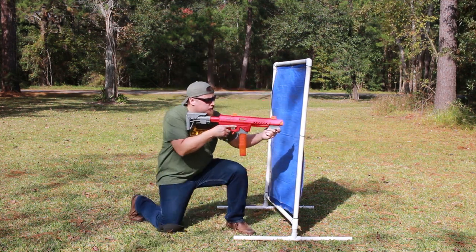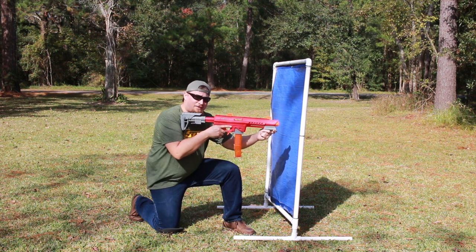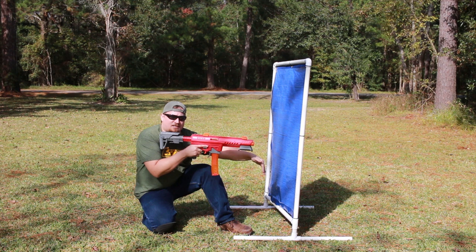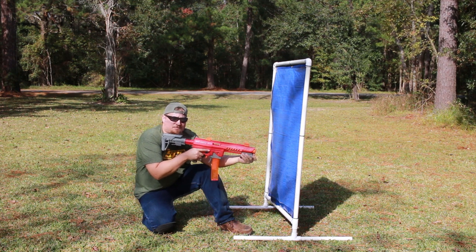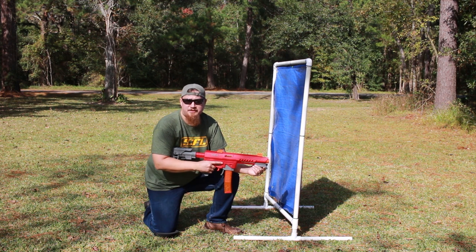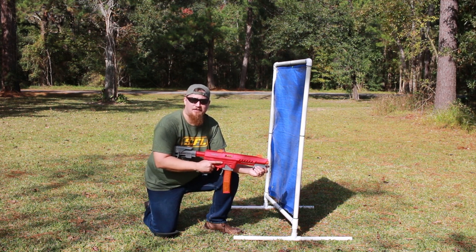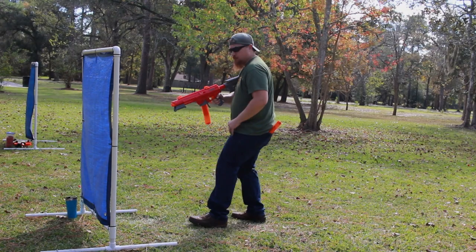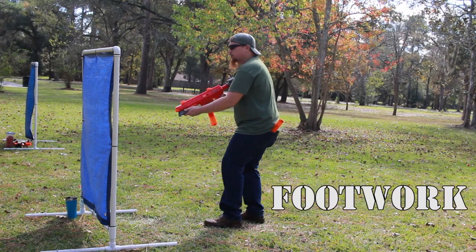If you need to bunker in, drop a knee. If you need to take that range shot, you can drop all the way down and back, all while being protected by the cover. And that works whether you're shooting your dominant hand or your off hand — it's the same position. Lead foot forward follows the forward hand.